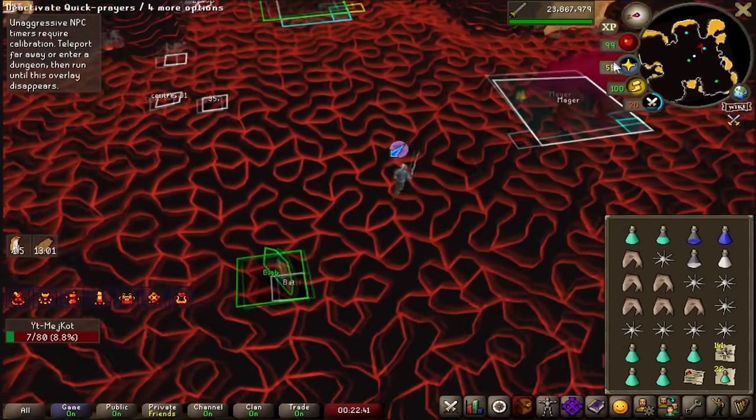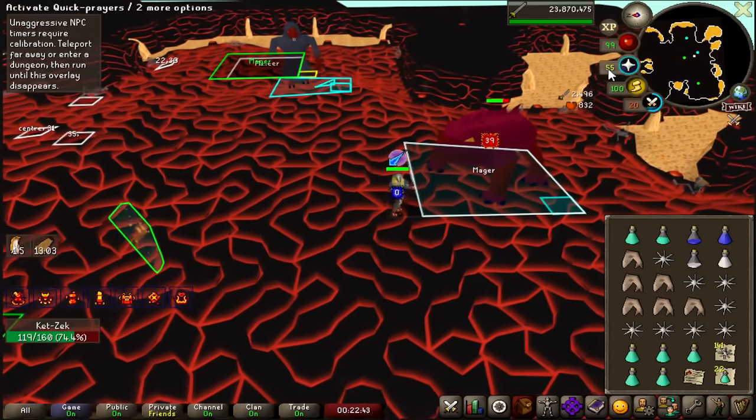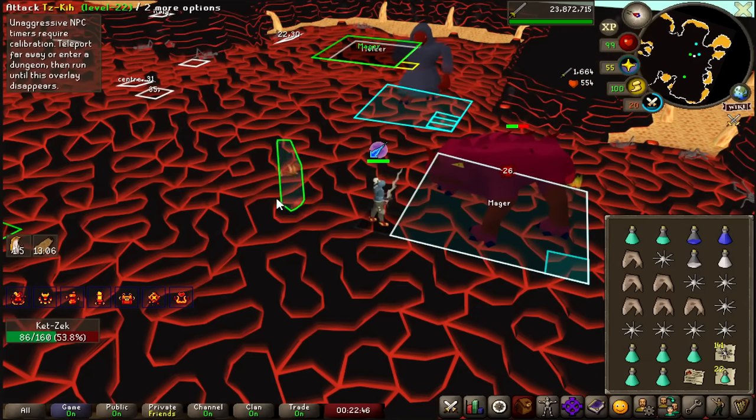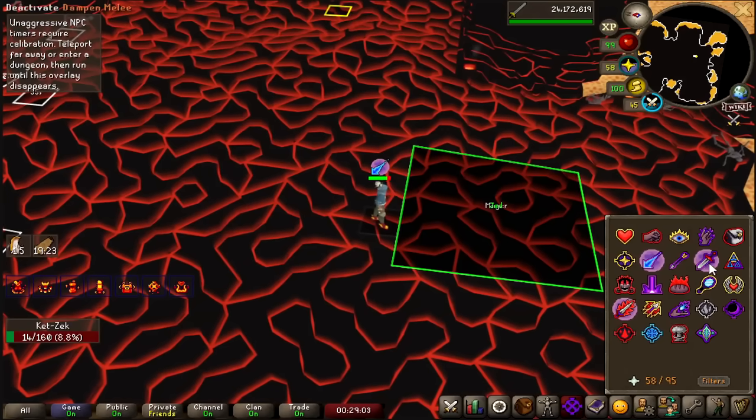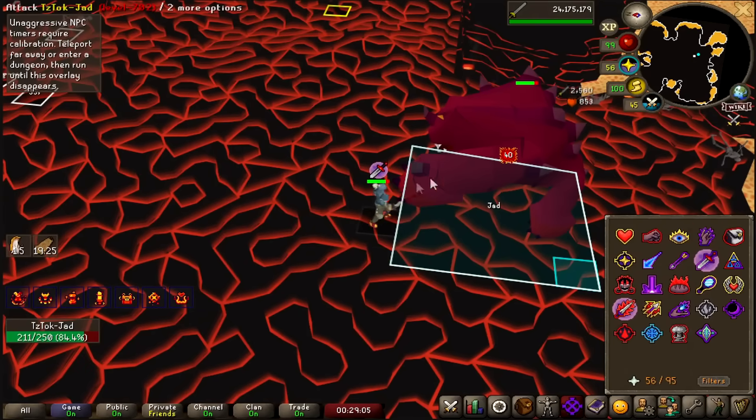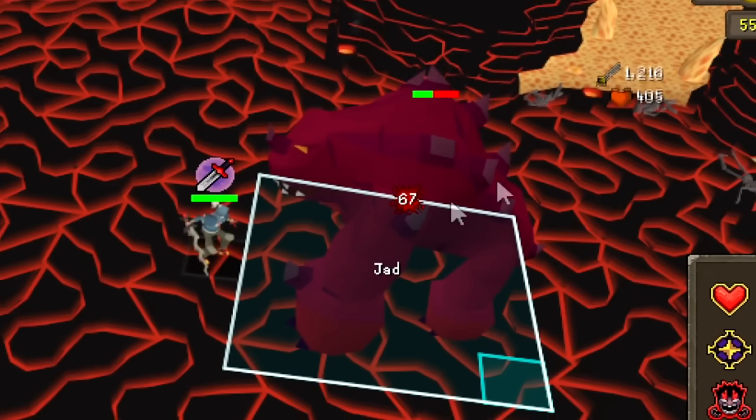This is the second fire cape I've had to get on Leagues, and my god, is it easy now? I don't even need to flinch anymore, I can just face tank. I 100% got the Grandmaster Tasker for speed time. It's actually insane.